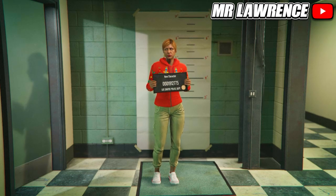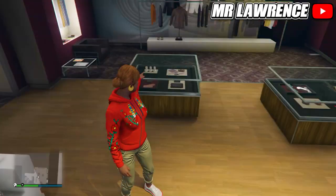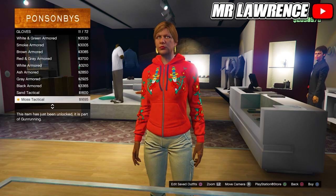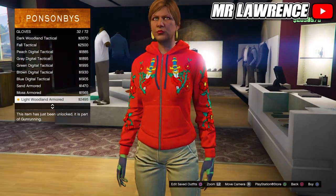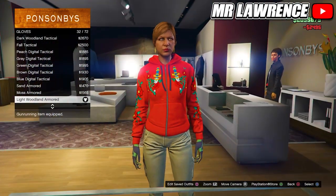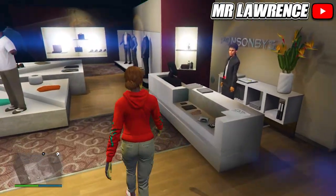If they don't appear, find a new session and they will appear. When you are at the clothing store, go to accessories, then to gloves, and purchase the Light Woodland Armored number 32. Now go to outfits and then to air racing suits.